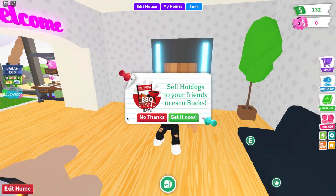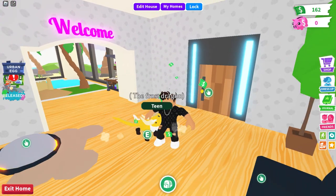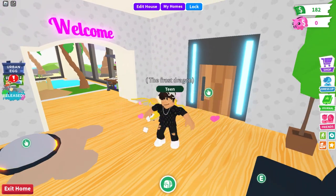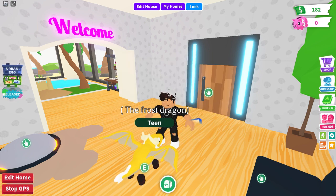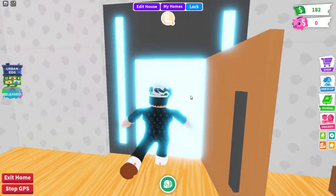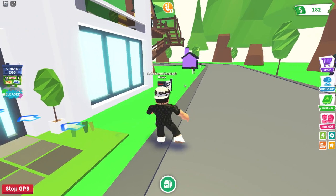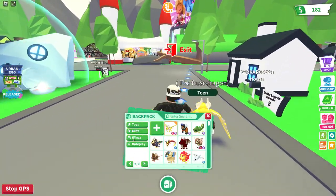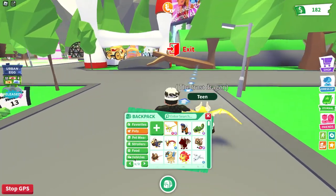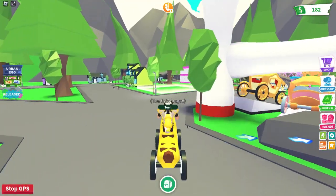Okay let's go ahead and check this update out now, guys. Let's go in and check it out. Yo, I like this — urban egg released! Okay, I like this. Let's navigate to it so they can show us the way. Instead of me just trying to find it, let's navigate our way there. Let's bring out a vehicle to get there quickly — our banana vehicle. Let's go.